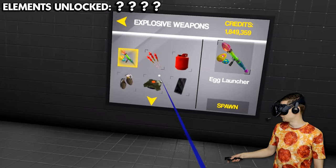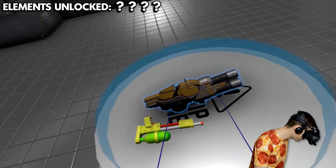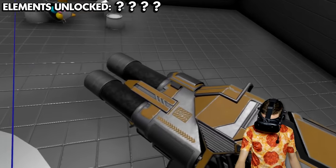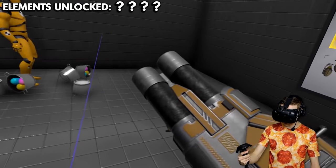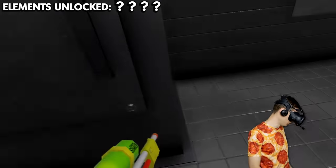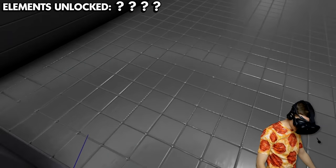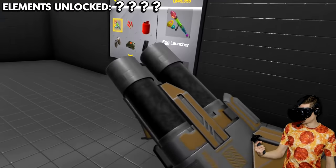That's why we need an egg launcher in here. Let's take a look at... the egg launcher has been upgraded to a nuclear launcher! Well, you know what guys, I'm not complaining. I think we're gonna burn this thing though. We don't need this little super soaker - not super at all. This thing is super.